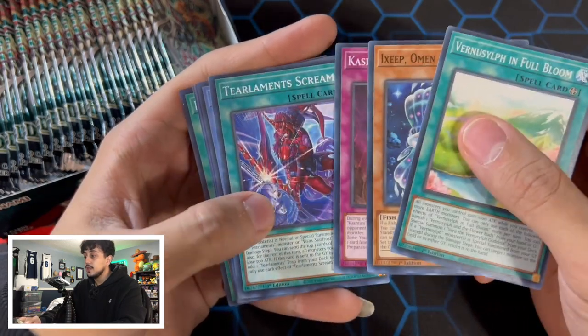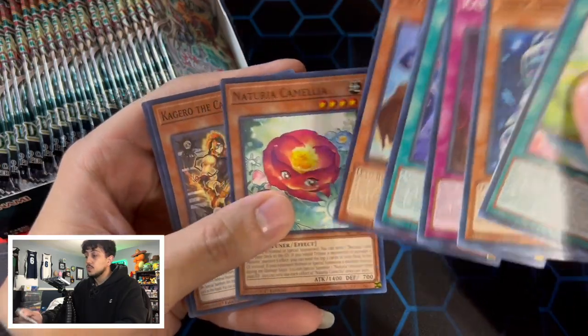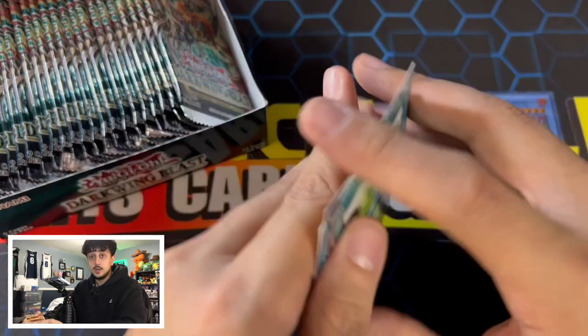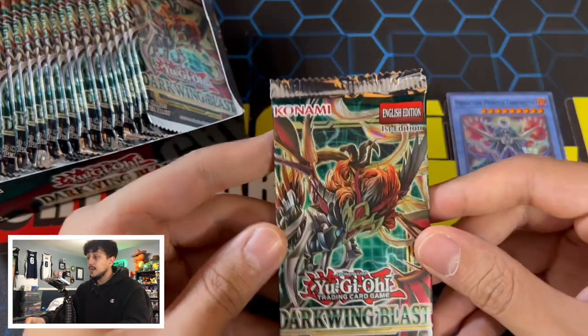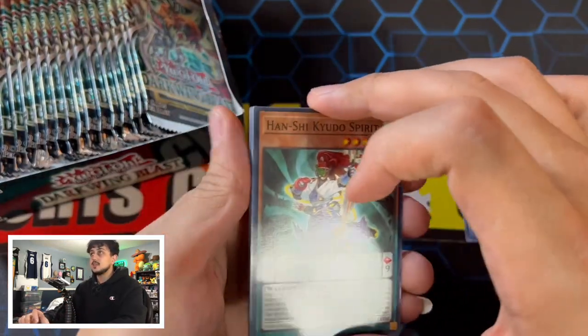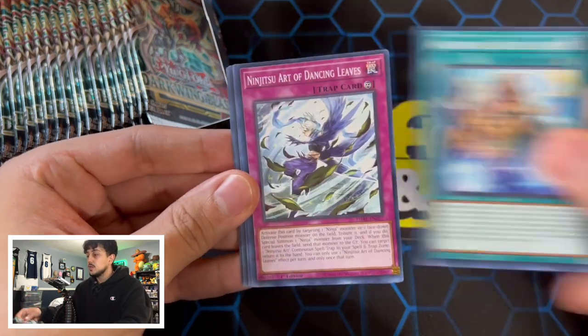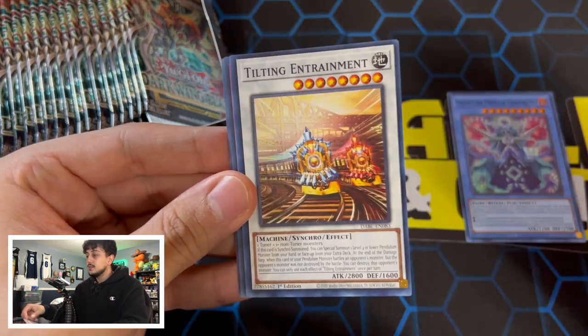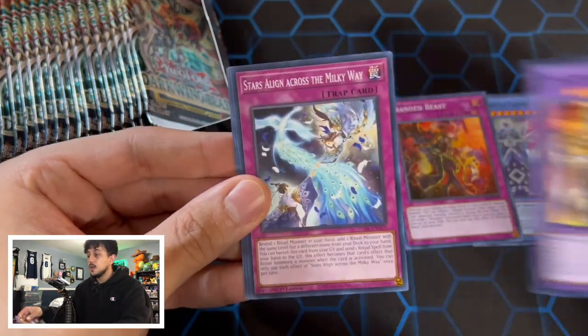Here we got a Prediction Princess Tarotay, Psychic Rover, Nechuria. The Nechuria stuff apparently is really good — I didn't get to test it myself, but I've been hearing some really good things. Some of the Nechuria Synchro Monsters are so broken. We got the Kudo Spirit, Amazonas, Ninjutsu Art, Tilting Entertainment, Branded Beast — another branded support card.